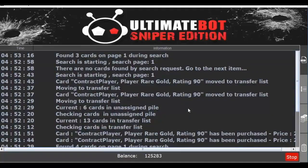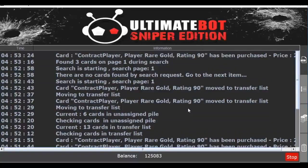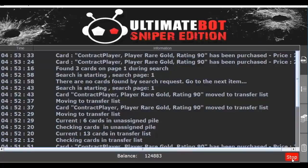We also update the Ultimate Bot constantly to make it better. After you join, we'll keep in touch with you by email and provide new improved versions every couple of weeks. The best of all is how incredibly cheap you can get the new Ultimate Bot for. We're offering a one-time deal to get the Ultimate Bot for $19.95 per month that you can cancel at any time — that's the cost of opening 3 or 4 packs in FIFA. This deal won't last forever, so if you're serious about making coins this year, you need to hurry and get the Ultimate Bot Sniper Edition now, because the price may be increasing very soon.